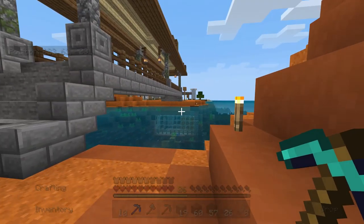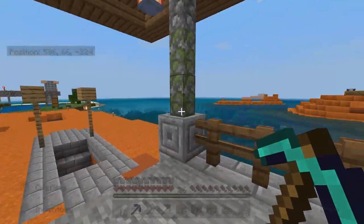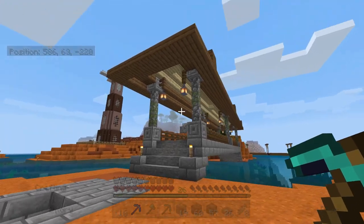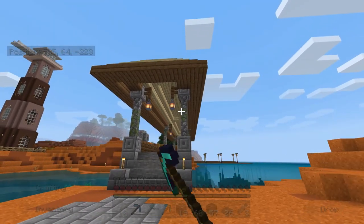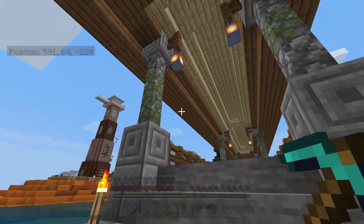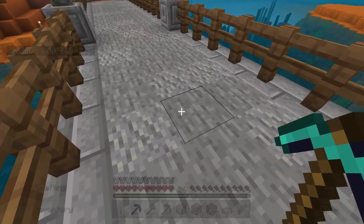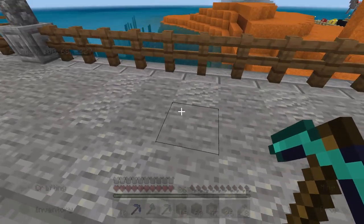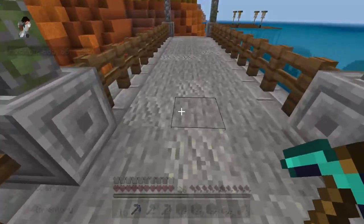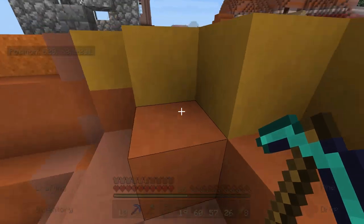First of all, here we have a new bridge that Collect and Play added, connecting WooHoo Island to our island over here. It turned out really, really nice. I got the lanterns there. I like how he added the mossy cobblestone for a nice touch as far as the texture goes. He may have used like different kinds of stone — maybe andesite? But yeah, it turned out really, really nice — and a much needed bridge. That was a great addition.